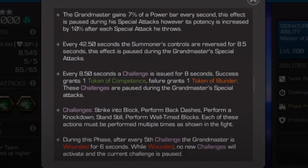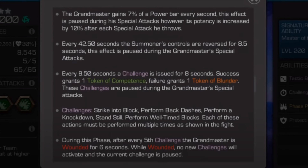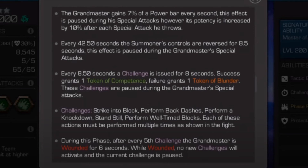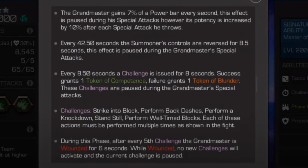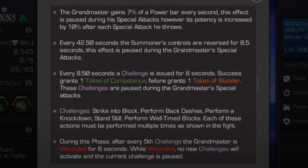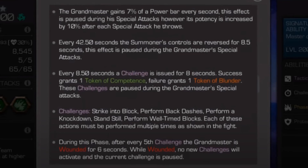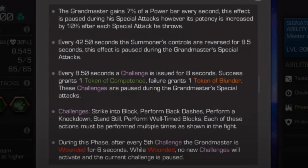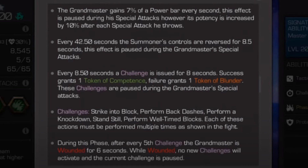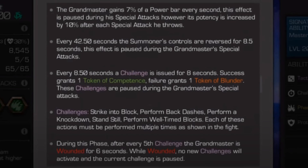Phase 3 now — similar as the one before but the challenges are a little more easier. 'Strike to block' is really easy, just time when it's important to hit and perform a back dash. 'Perform a knockdown': throwing an SP1 or heavy attack — I'd recommend the SP1, I just find that a bit more easier. 'Well-timed blocks' is easier said than done; that has worked out well for me sometimes and sometimes it hasn't. After every five challenges you get the wounded state, which is very important. Something to mention: when you're in the wounded state from the SP1 the challenges are paused — they don't reset — so that's good in some ways, allowing you to get back into the rhythm of things.